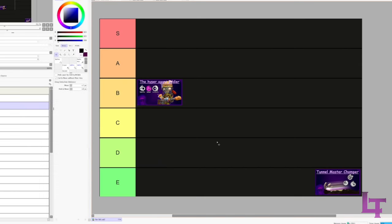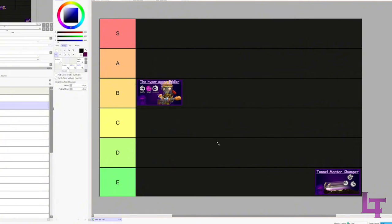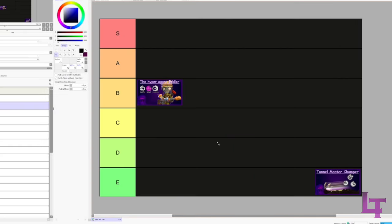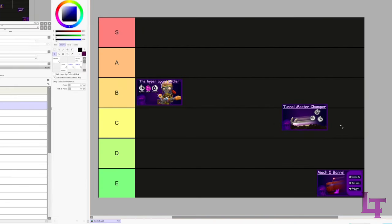Tunnel Master Chop revolves entirely around the usage of Burrow - Well Fed, Speedy, and Face Pipe are the upgrades used. It's the only thumbnail that doesn't have the upgrade names on it, so I'm going off memory. It's a decent build that makes Burrow a very excellent getaway tool. Someone complained about me using Warp with this build - anyway, B tier.